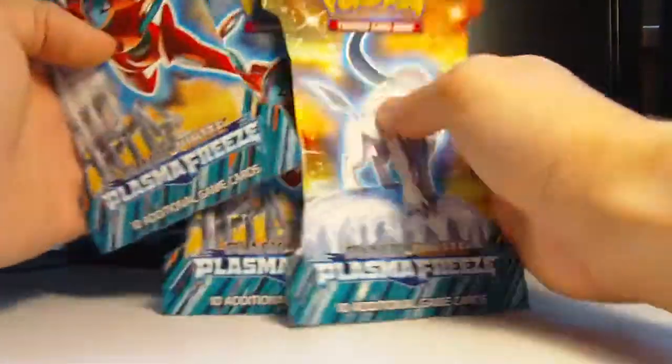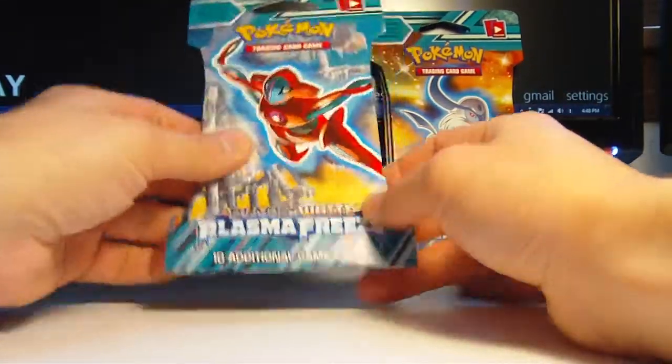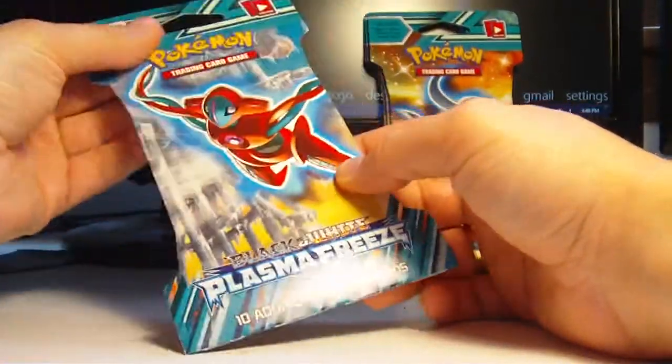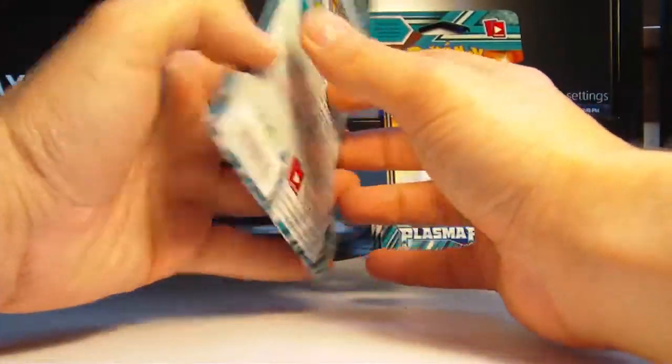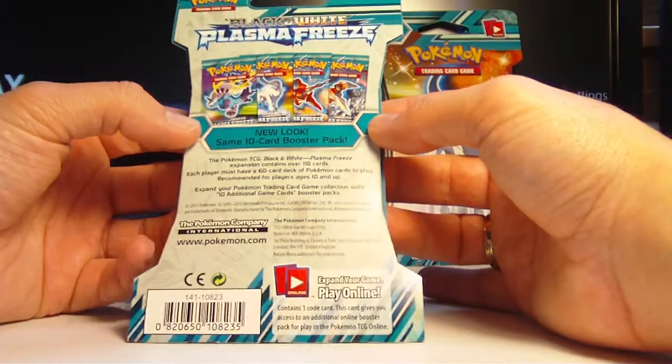Let's check this out — they look pretty cool. So here's the front, it's made of cardboard, pretty cool. The back says Plasma Freeze, new look, ten card booster pack.